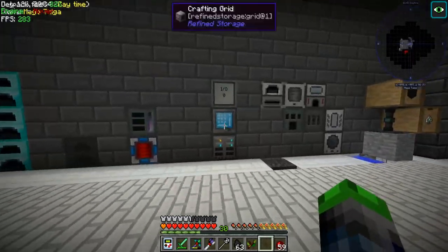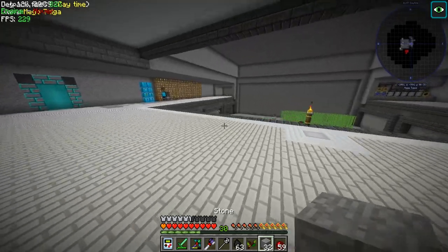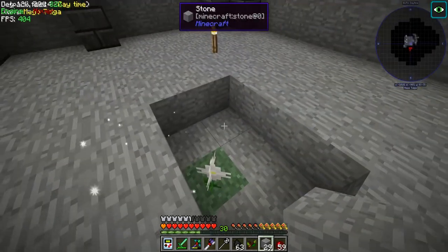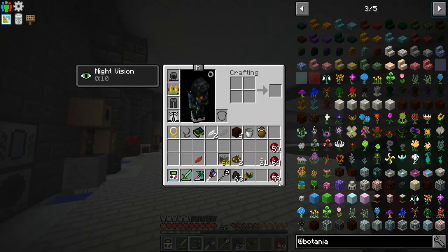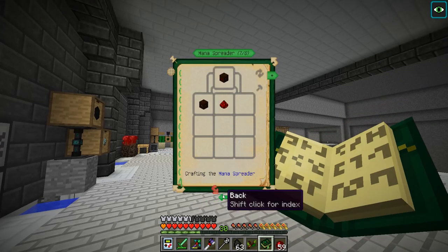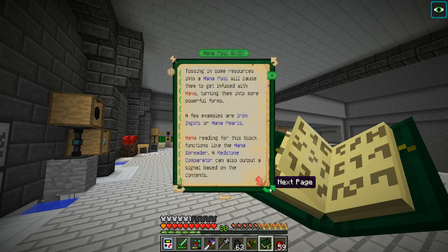So now we've got all that mana in there - how much we got? Oh my goodness, it's almost full! Can you believe it? It's almost full. So I'm gonna go ahead and get this bad boy started up again. We're gonna throw another one in there, but first we need to see what's next. We kind of did jump ahead to the mana spreader, but it still wants us to talk about the mana pool.